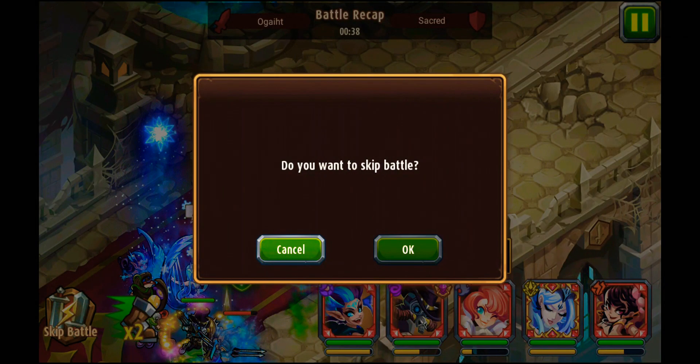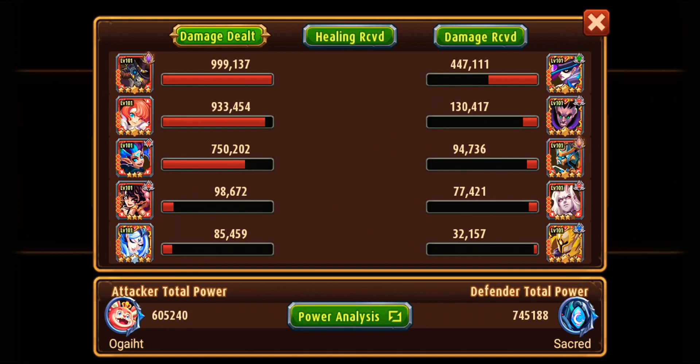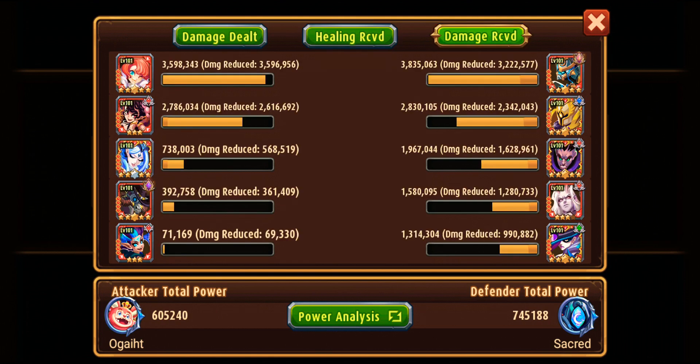Checking the damage dealt: Pandarus and Candy are the basic damage dealers — they dealt more damage than Brunhild, the legendary hero. For healing received, Ingrid received more than Candy. For damage received, Candy is the top receiver because of her shields.